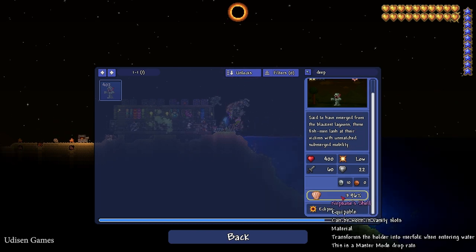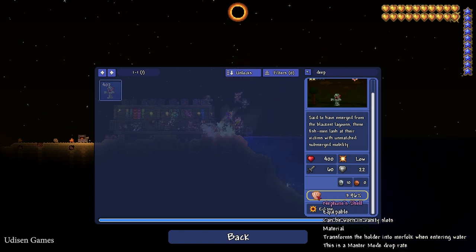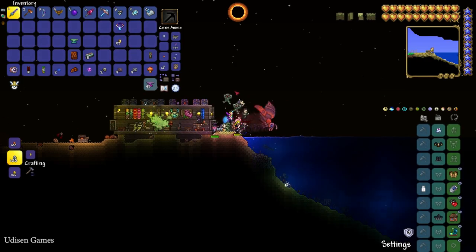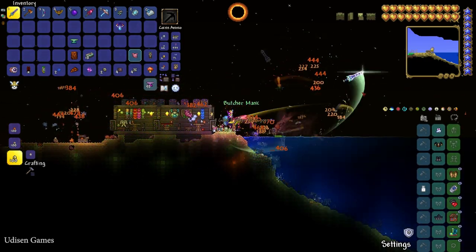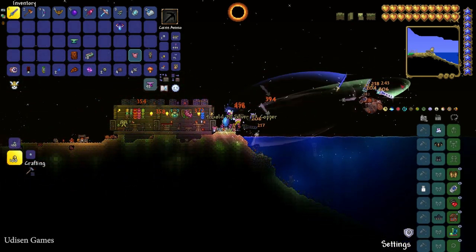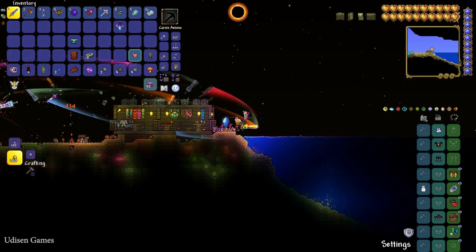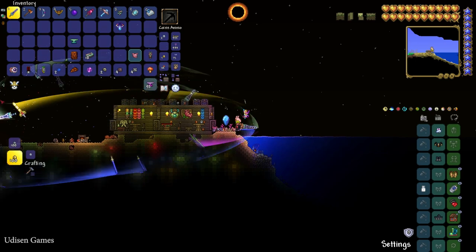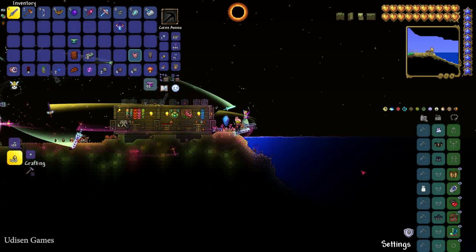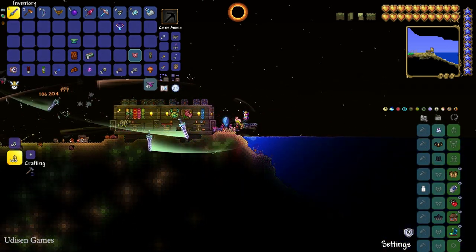This guy can drop the Neptune Shell with a 2% chance in normal game mode, and only a 4% chance if you play on Master Mode. Because I'm on Master Mode right now, it works for me. Usually you must complete at least one or two — very often two or three — Solar Eclipse events before you receive your Neptune Shell. I could try to kill everything in one event; maybe it will work.